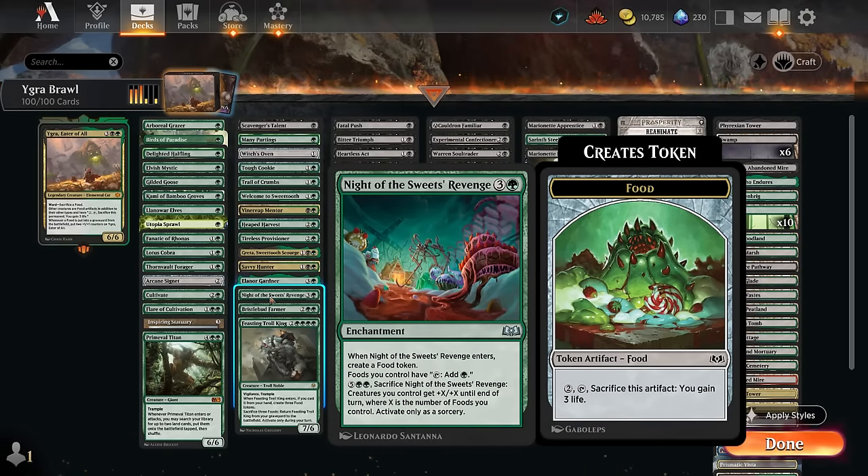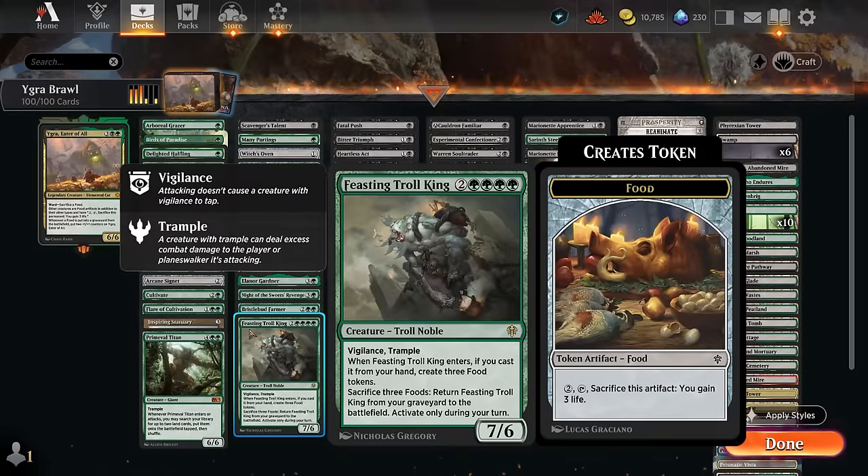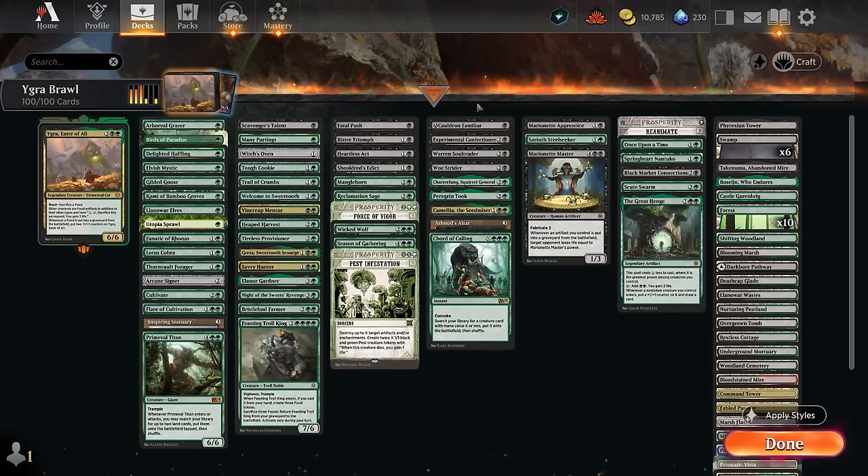Eleanora Gardener can find additional lands each turn if we sacrifice the food — that will happen quite frequently. Knight of the Sweetest Revenge enters making a food and lets us tap all our foods for green mana, giving us extra mana to work with, and can eventually sacrifice it to give the team +X/+X where X is the number of foods we control — which now also counts all our creatures with Igra on the battlefield. The Bristlebud Farmer finds additional permanents by sacrificing a food when it attacks. The Feasting Troll King will make lots of food when it enters if we cast it, but we can also reanimate it out of the graveyard by sacrificing three of them.